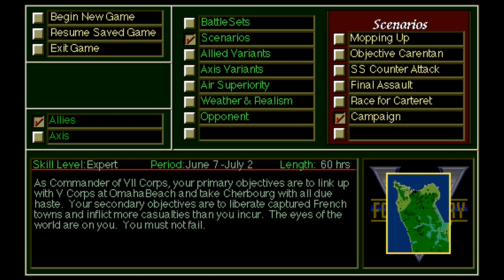To ensure replayability, there are seven what-if variations that can be used in any combination, in addition to being able to adjust the weather amongst five levels and air superiority amongst four levels. It is also possible to apply differing realism options, including limited intelligence — which means information about enemy units is generally unknown, with some or many enemy units not even being shown on the map. The more contact you have with a particular enemy unit, the more information about it that will be revealed.